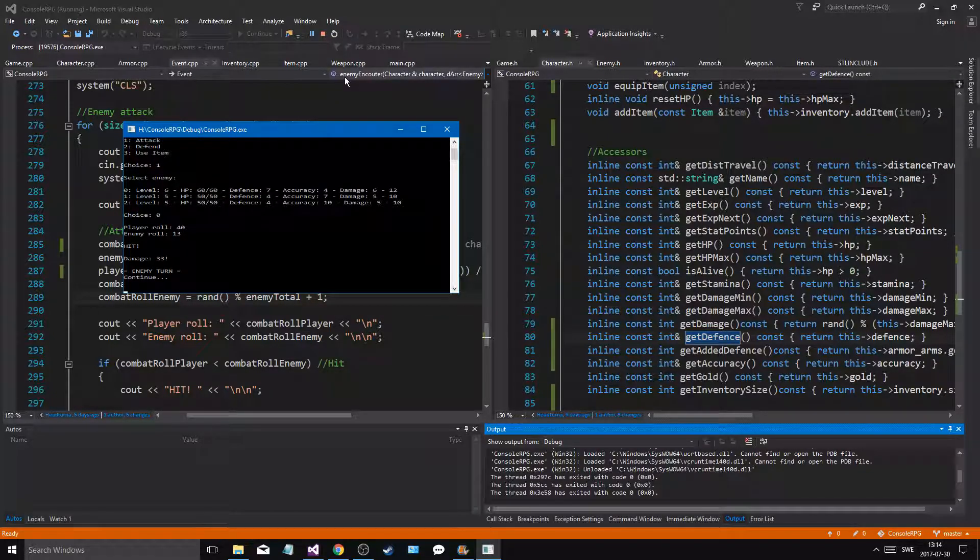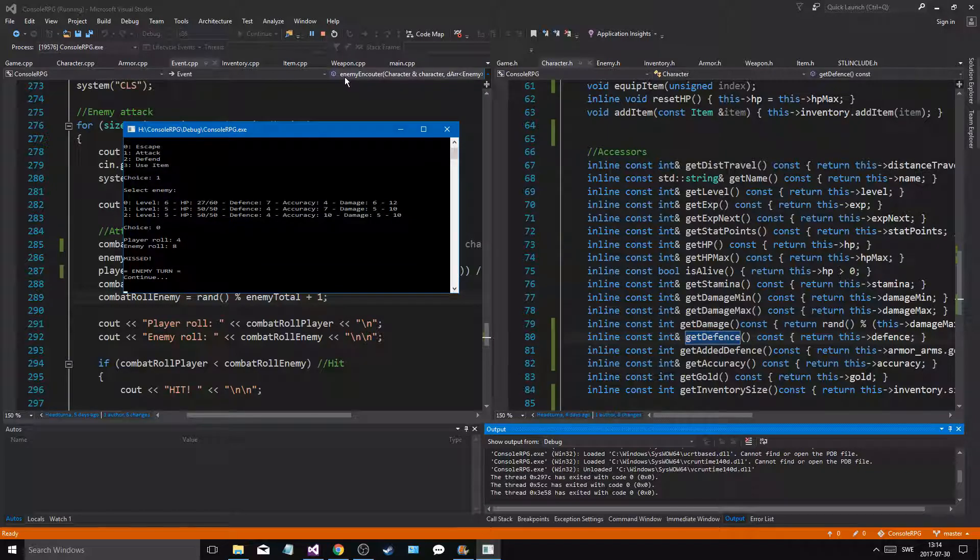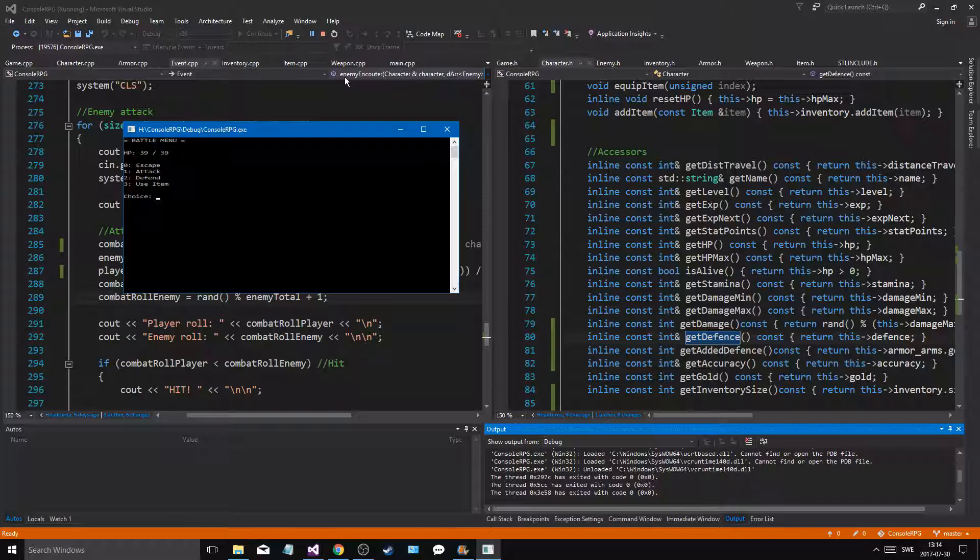Missed, missed, missed, missed — because I have so much defense. Attack does 33 damage — my god! So we have a good weapon and all enemies missed because I have so much armor on. I tried again — missed, missed, missed. They'll never hit me. Let me roll 50 — missed. Good lord, come on, let me kill him — 31 damage, and an armor drop!